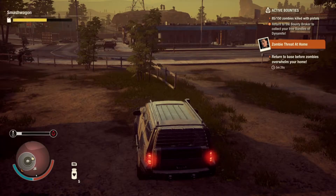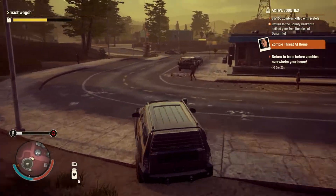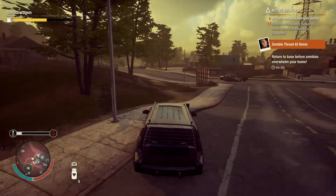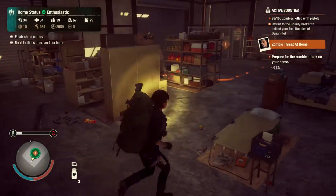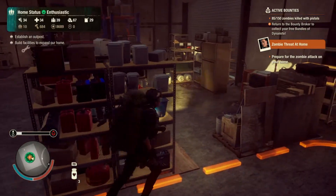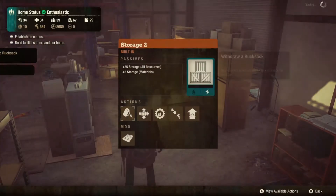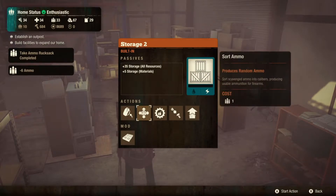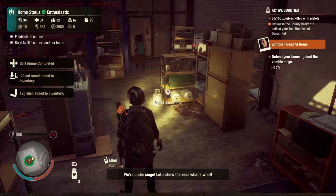I believe in myself, and I'm sure you believe in me too. I'm confident. Got zombies incoming to the base, and there's a storage thing. I just threw in the ammo bag we had. Let's do this — we're under siege. Let's show them what's what.